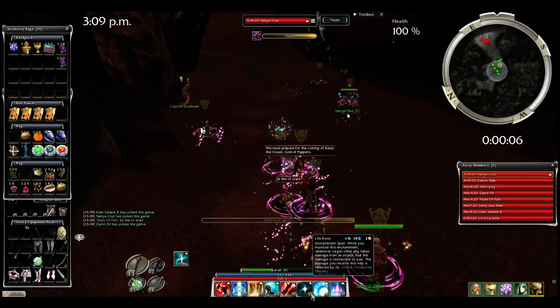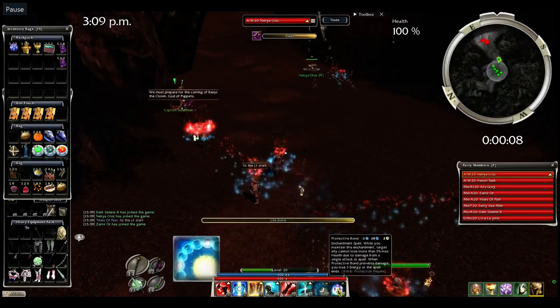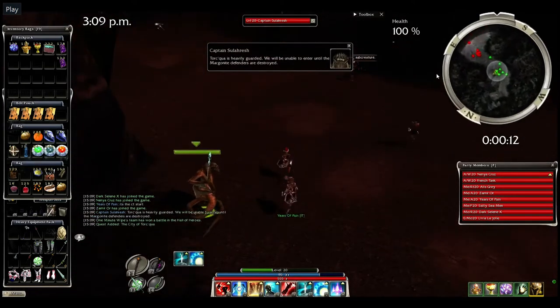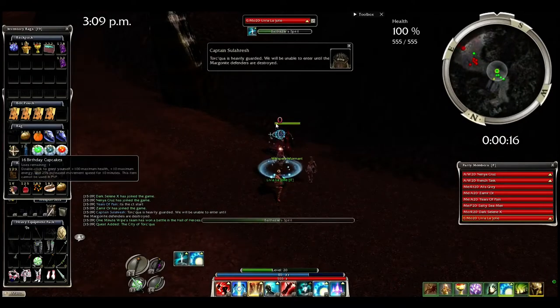In the start city, just before you start, try to know who is your trench tank. Target them right away, put Balthazar Spirit and Life Bond. Don't try to put too much — you have to be very aware of whether the tank will jump or not. You don't want to put your Protective Spirit after the jump, otherwise you will aggro.